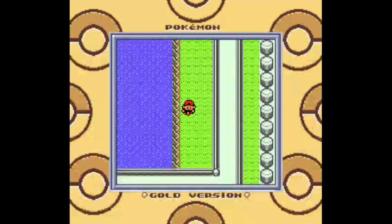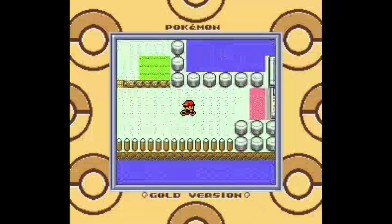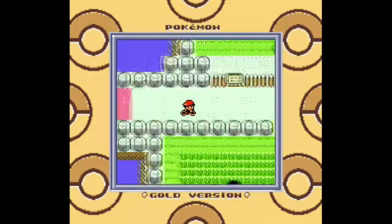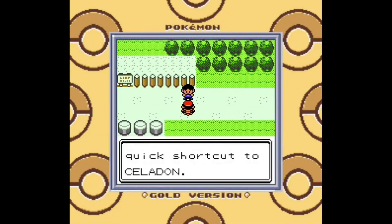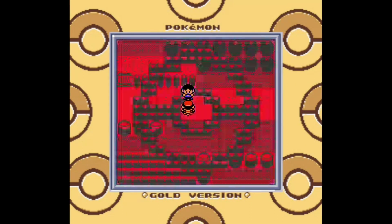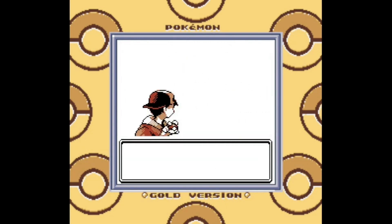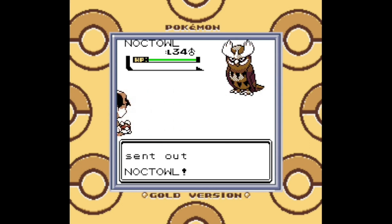At any rate, a fire type acquired this late in the game is probably not going to be very useful, especially when it's caught at level 25. But 25 is still a fairly okay-ish level. It still needs 13 levels before it evolves, but I can deal. This guy says the cycling road is a great shortcut to Celadon City — yeah, it's a great shortcut, except for the fact that you have to ride your bike uphill in order to go back up the cycling road into Celadon City.